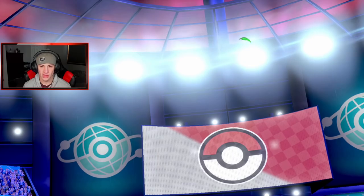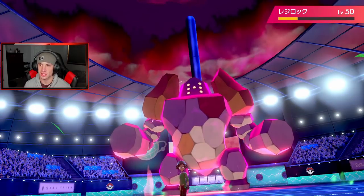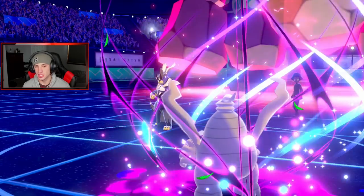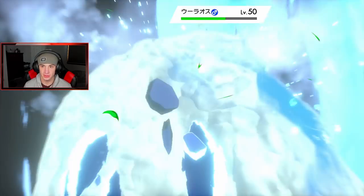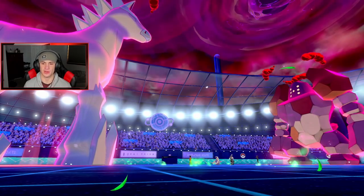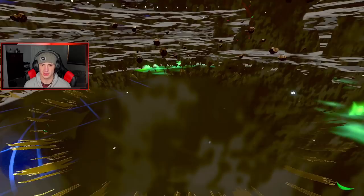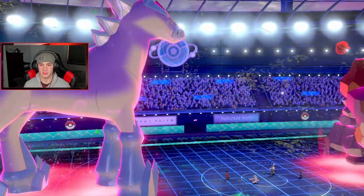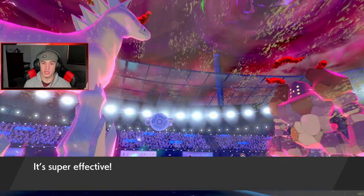Oh, he Dynamaxed Regirock! I didn't think he'd Dynamax Regirock — that's his way out. Urshifu's going to go down here, I have to eat this turn. We get off a Hailstorm — the buff should pick up the KO. I really thought I was going to get it. My Glaceon's dead unless we eat this hit. He's probably going to Wicked Blow — I'm fine with that because I get out Swampert. There goes my Weakness Policy.